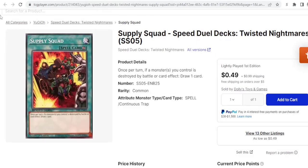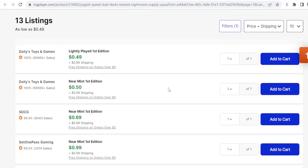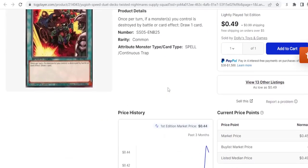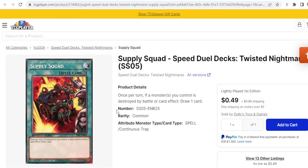Supply Squad is the next pick. This card did get a little buyout — you can get them for about 50 cents right now. They were at a quarter but somebody else had the same idea of buying these out. I would just get three. I wouldn't buy any of these cards out — this is just for your own collection, so you pay less now and don't have to pay more later. I'm not suggesting you buy 20 Supply Squads. That is bad for the community — other players want these for cheap too. And buyouts usually don't stick in trading card games, so if you can't move those extra copies, you wasted money. Definitely get your three though.